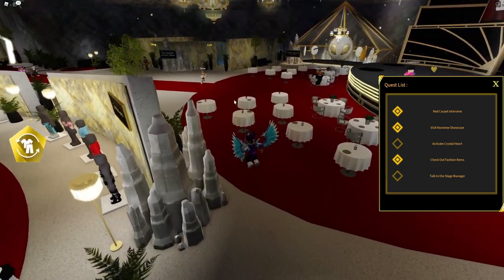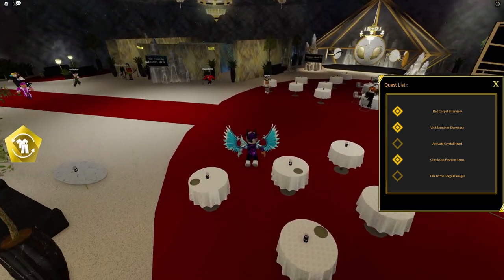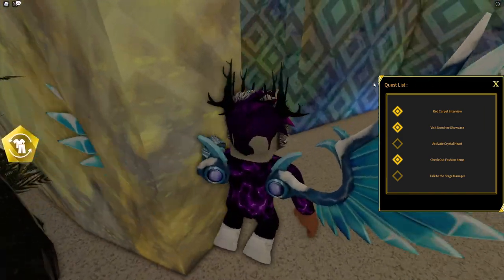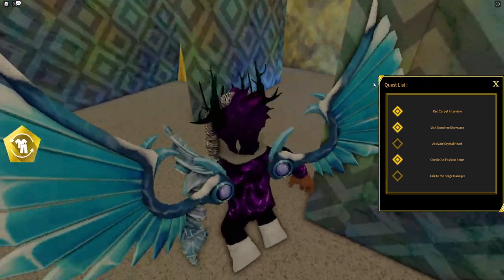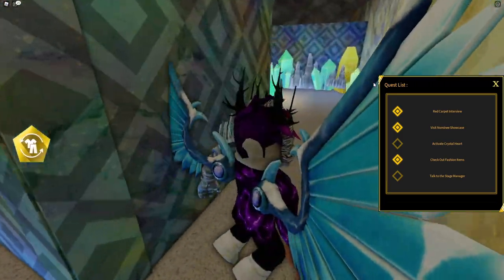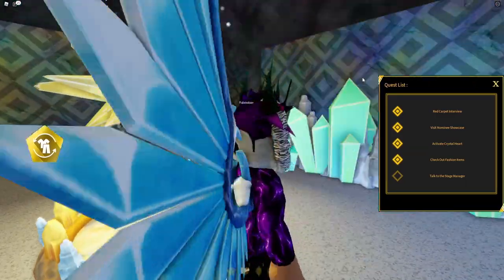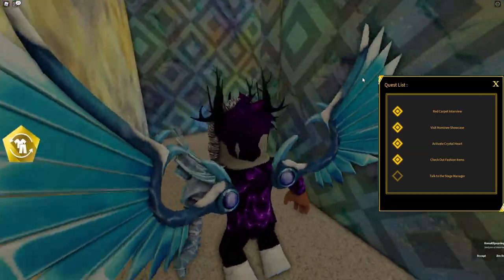Simply go ahead and go through here — it's kind of like a mini maze, however it shouldn't be too hard. Where is it guys? It should be just over here. Here we go guys — 'Activate the crystal heart.' All you need to do is walk into it. There we go — activate crystal heart checked off.